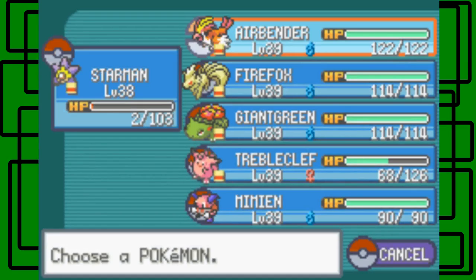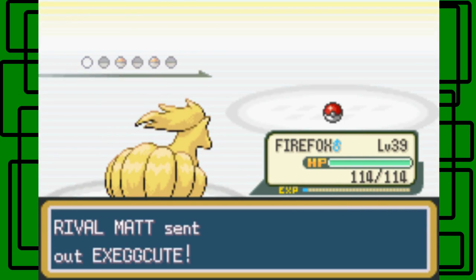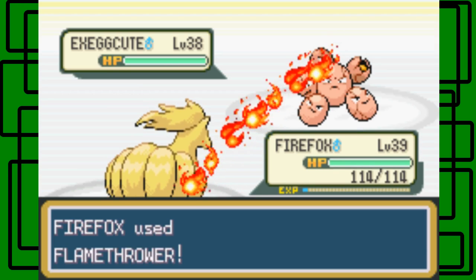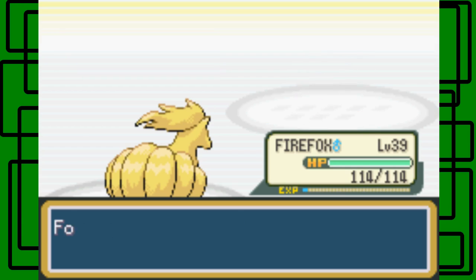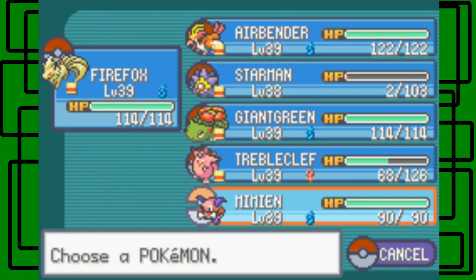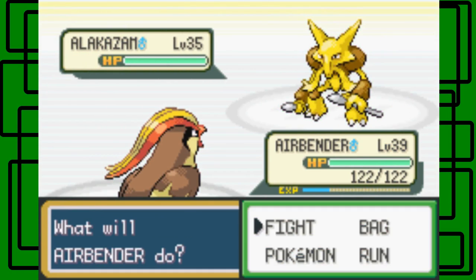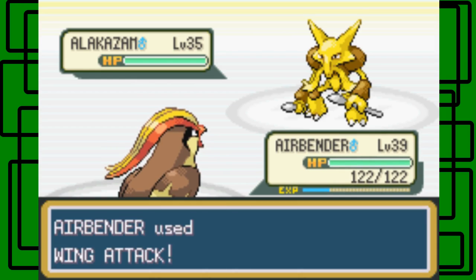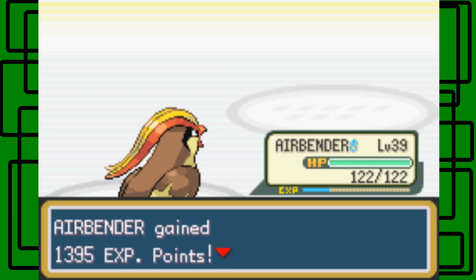Exeggutor comes out. Let's switch to Firefox and use Flamethrower — there's our own fire-type attacks, including Flamethrower. Exeggutor goes down, it was level 38. Then Alakazam comes out. Let's go to Airbender. This is the last Pokemon and it's level 35. Let's go for the Wind Attack just to see how much it does. I'll take it.